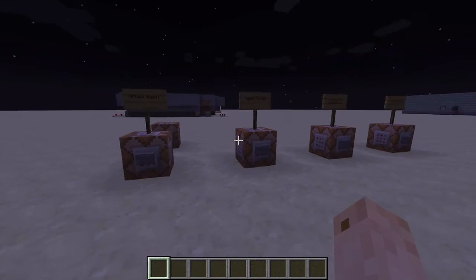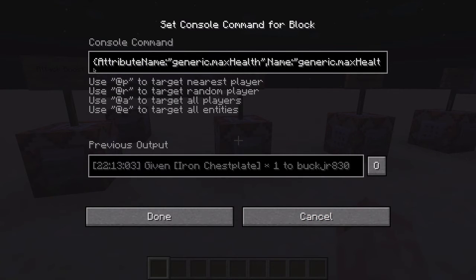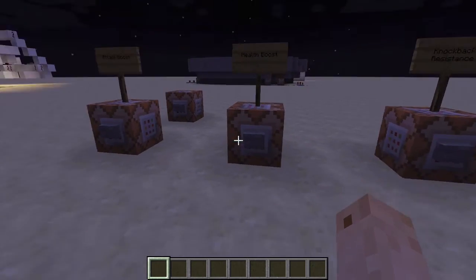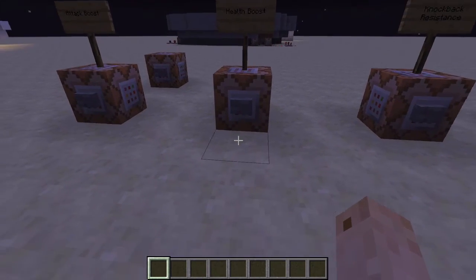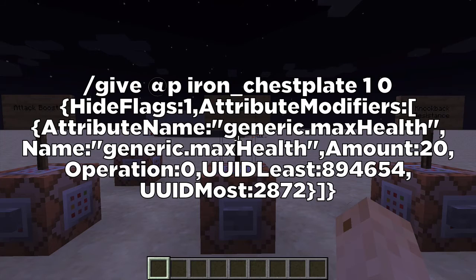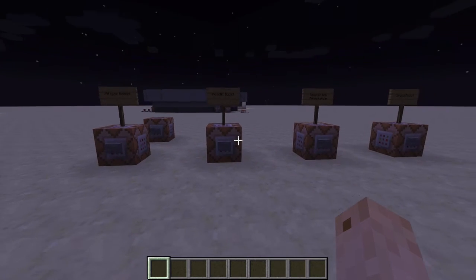Now for the health boost, it's pretty much the exact same. You give yourself at @p, whatever item you want to put it on, and then you use a similar command. I'm going to put the command on screen again — all these commands are going to be in the description, so you can look there too. Go ahead and pause the video.